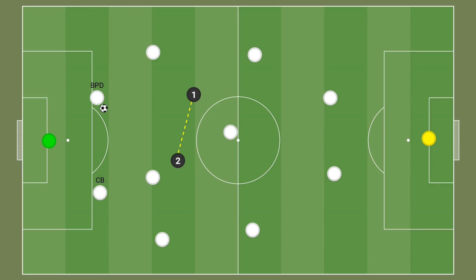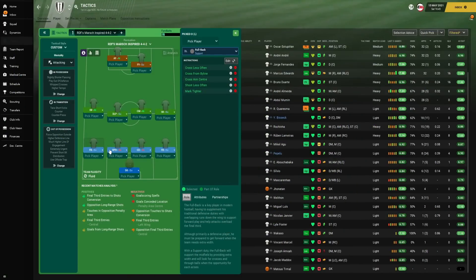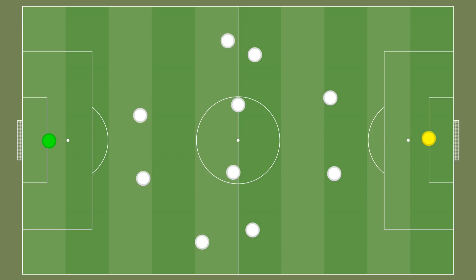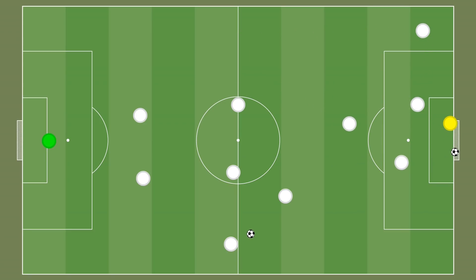For the full-backs on support duty, they're instructed to cross less often, cross from the byline, cross into the centre, shoot less often, and mark tighter. They provide extra width and look for crosses down the byline and through balls into central areas, mainly targeting the inverted wingers or the false nine. In central midfield, we have a deep-lying playmaker — he drops deep, sets the tempo, and brings the ball out with a more expansive passing range to help break lines.